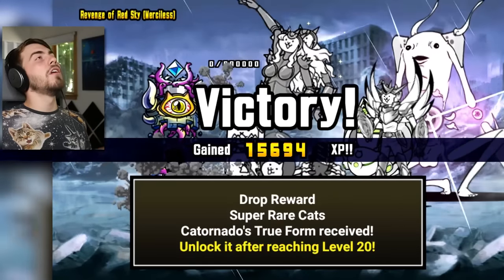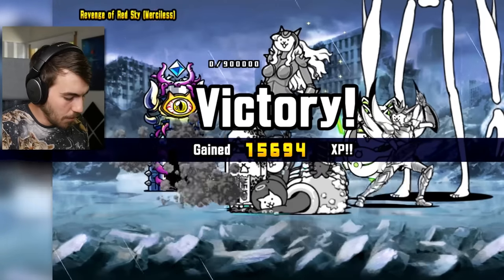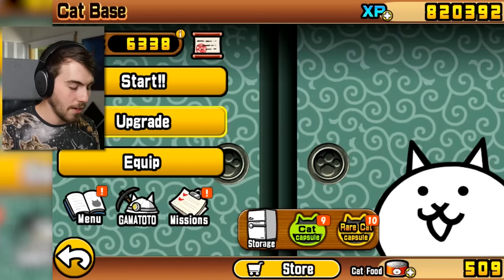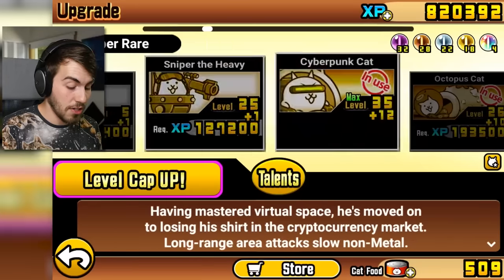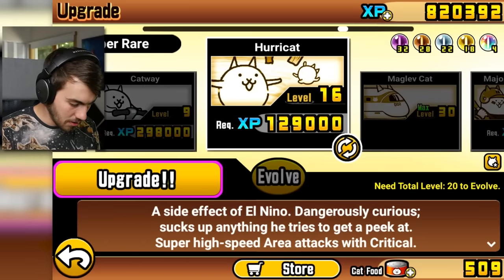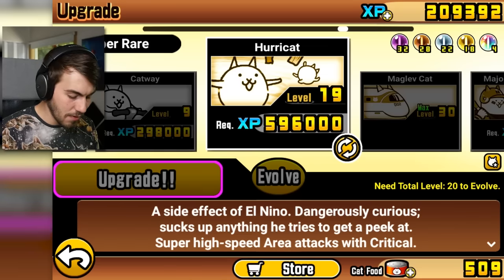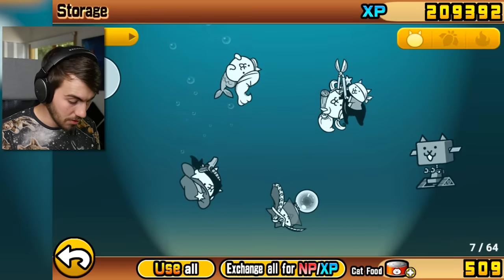Oh my god, this is like the best day of my life! I didn't even realize Cat Tornado had a true form that I was supposed to get. He was Cat Tornado, then he was Huracat. I need to see this because I love this guy. Cat Tornado slash Huracat is one of the best. It cost too much money — I can't even do it. I have storage — just do what I always do when I need stuff, I sell an epic cat fruit. I got nine of them.